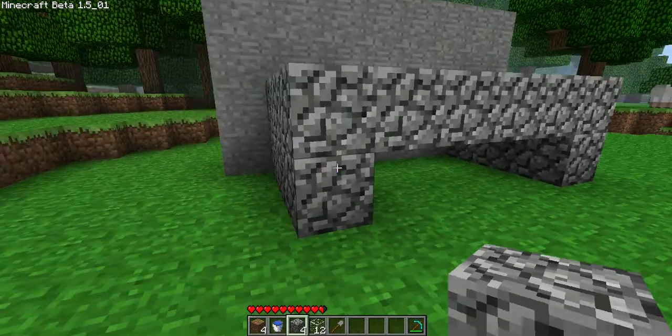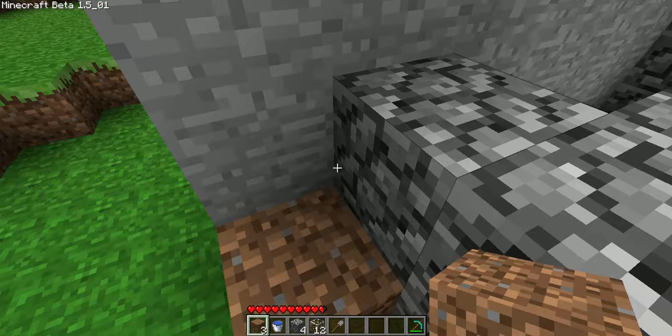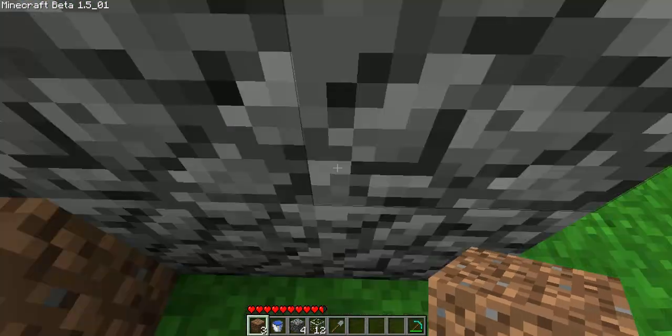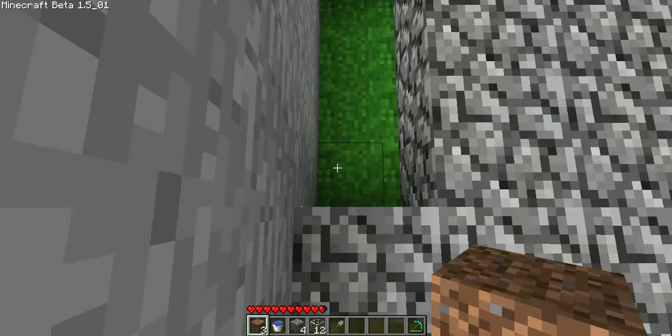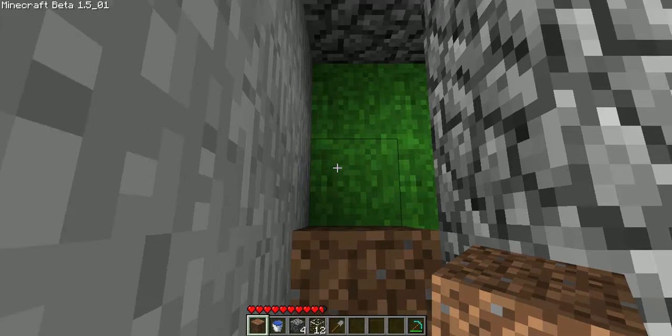this. Use one of your blocks of dirt as a step up to get on top of it, and you need to place three dirt blocks — one there, one there, and one there.